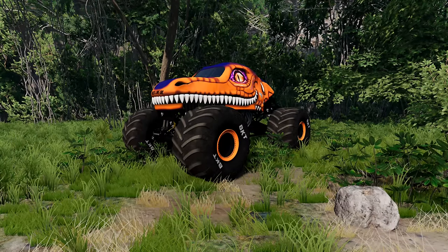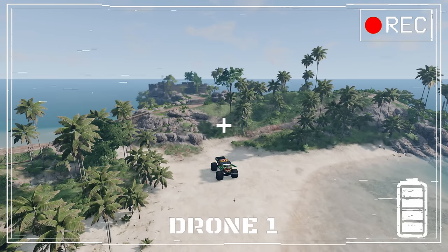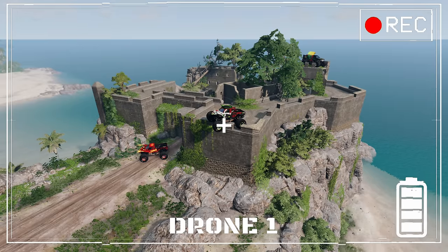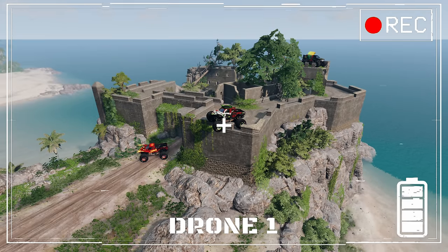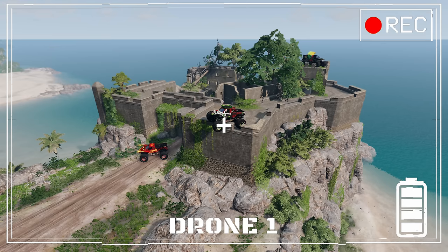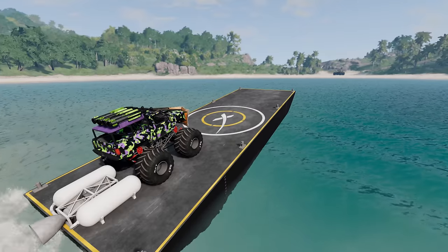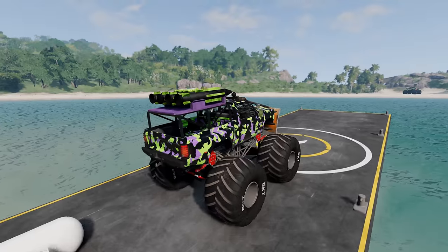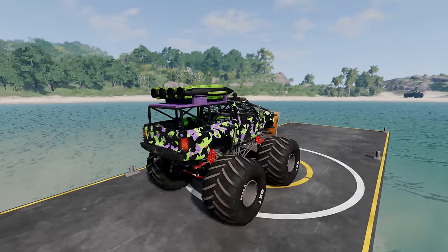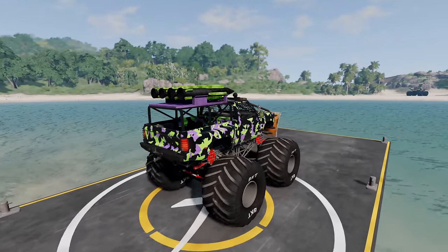Hey guys, we've just got another drone alert and it's our next zombie base location. There's a super-sized zombie and look at all those zombie monster trucks — they're at the castle! We're going to have to take the boat because this is another small island off the main island. Alright guys, we are on our way with the rocket monster truck. Now we're going to pull up, get set up, and send a special rocket delivery to the super-sized zombie monster truck.